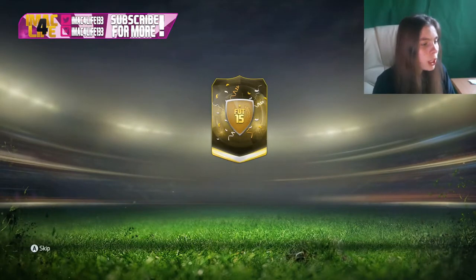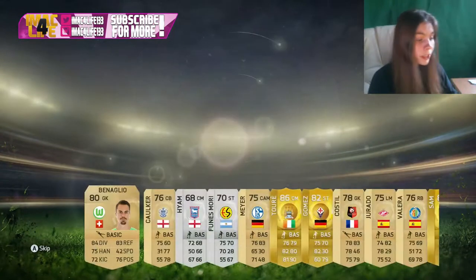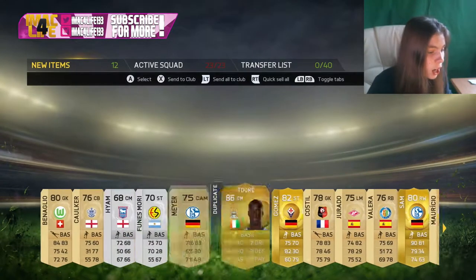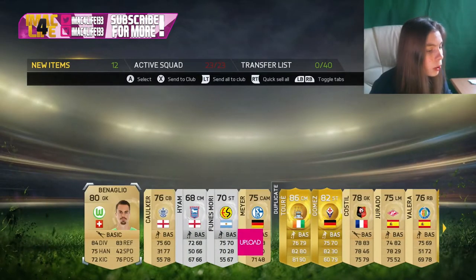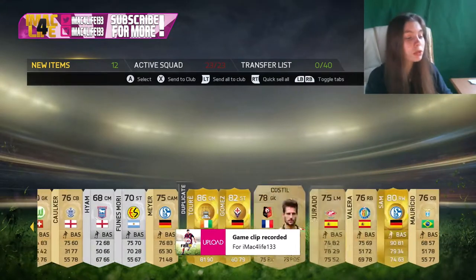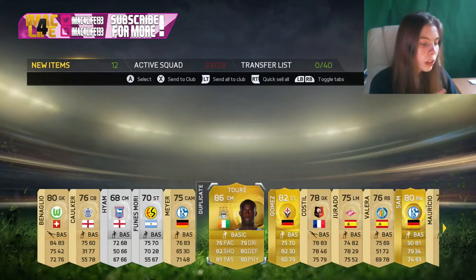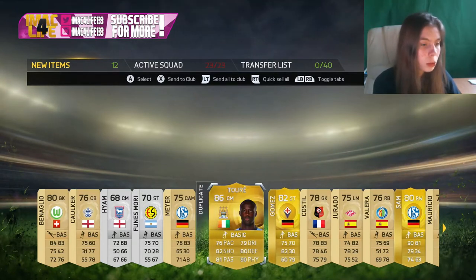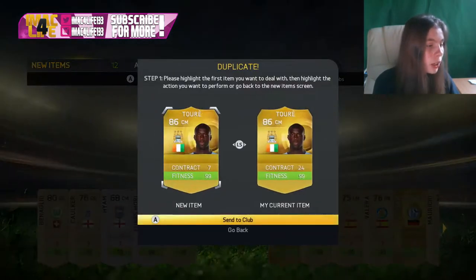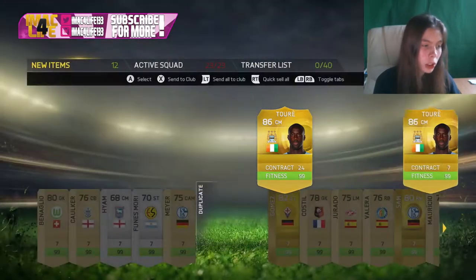We're going to open this free 25k pack to see if we get anything good. Oh my god, we just got Yaya Touré! Why did they come up with Ben Aguilo when Yaya Touré is the best player? That is a really good free pack. Here's a tip: this is an untradeable pack, so if you've got a really good player in your duplicates, swap them. I'm going to swap this with my other Yaya Touré which is not untradeable, put him on my transfer list and sell him.